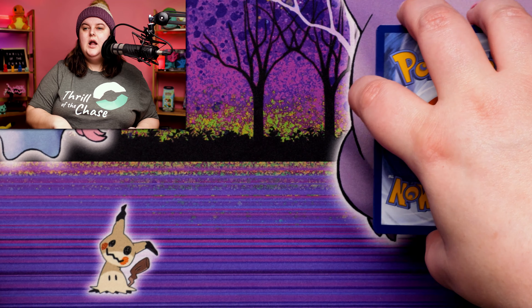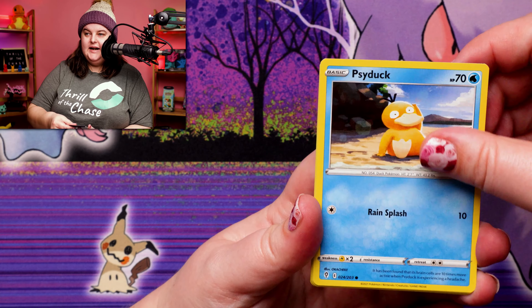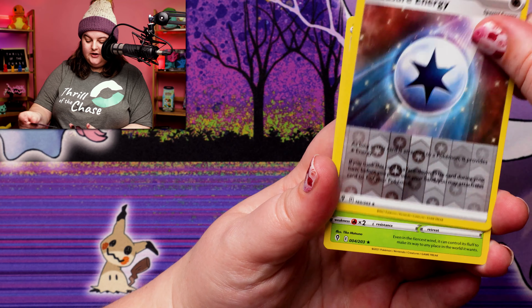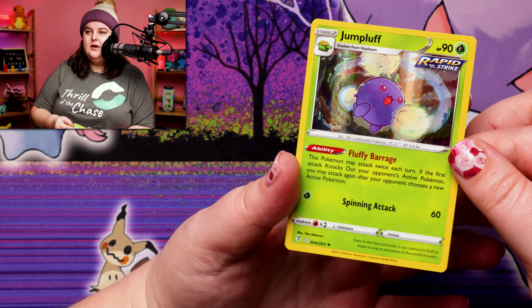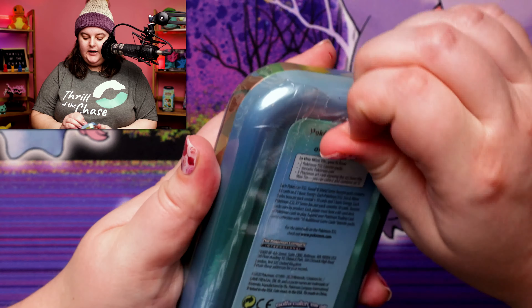We've got Fletchlinder, Lanturn, Treasure Energy, Psyduck, Swablu, Woobat, Eevee having some fun, and Treasure Energy. And a Jumbopluff Holo! That is a beautiful card — but unfortunately not the full art we were looking for.